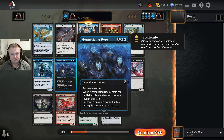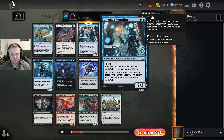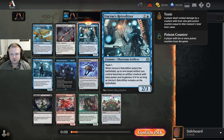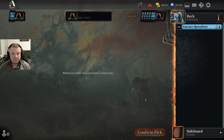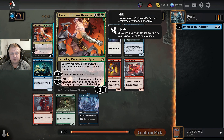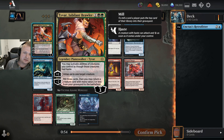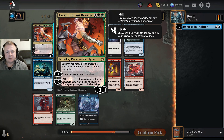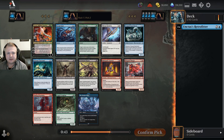Mesmerizing Dose is a blue card, but it's not as good as the Retrofitter. When you first pick the Retrofitter, it's easy to find support for it — stuff like skull bombs — and there are cheap artifacts you can turn into four-fours. It's a fairly weak pack so the pick is easy. There's also a planeswalker here but it's not really that good. You might get a two-for-one if you use the minus two and plus one again, but it's only two-mana creatures so it can't be high impact.